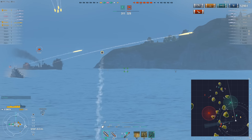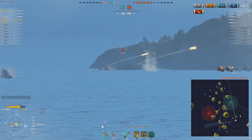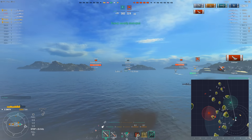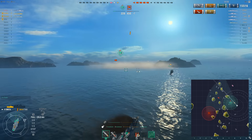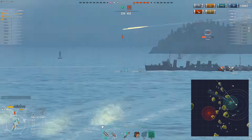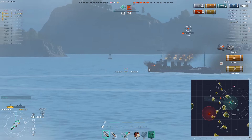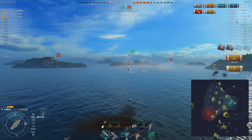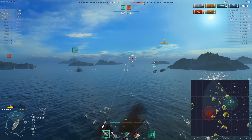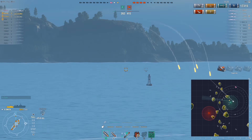Whether it's the ribbons themselves or how the game is interpreting a shell hit qualification, these things are miscommunicating with each other and thus miscommunicating with the player. That's difficult because I base my adjustments off the damage I get off an enemy ship. If I'm doing overpens, I know to switch to HE or wait for a better situation — but if the game shows me overpens while I'm doing massive damage, I don't know what to make of it.